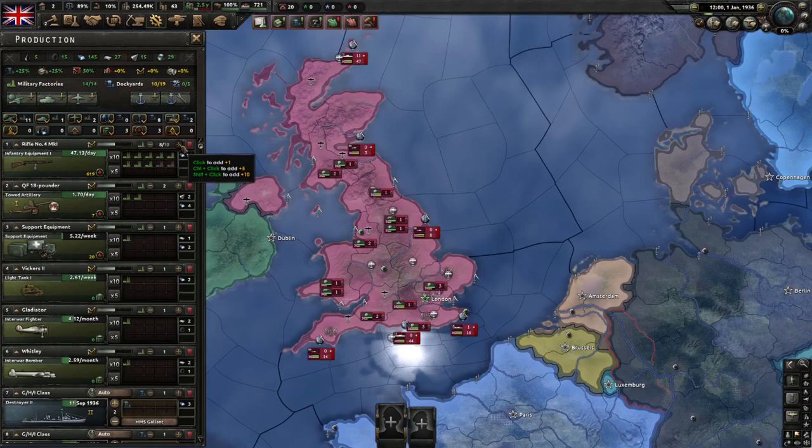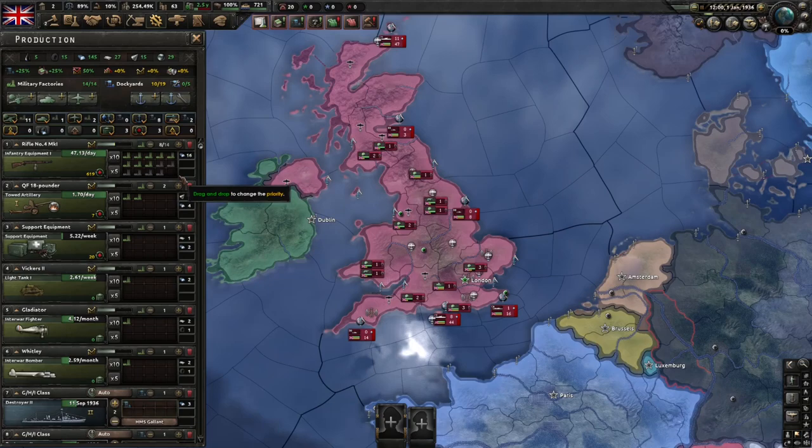When there are grey factories in a production line, that means that you don't have enough mills or dockyards to fulfill that request. When you build a new factory or unassign one from another line, they'll get assigned to the production line with the grey factories from the top down.